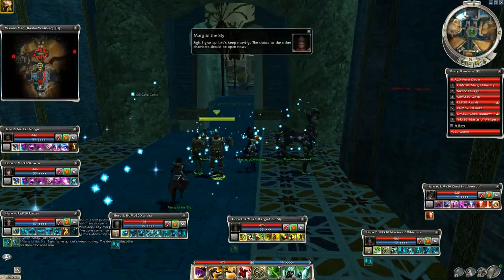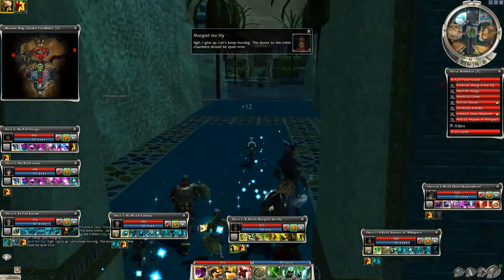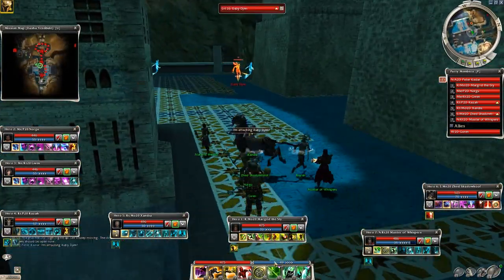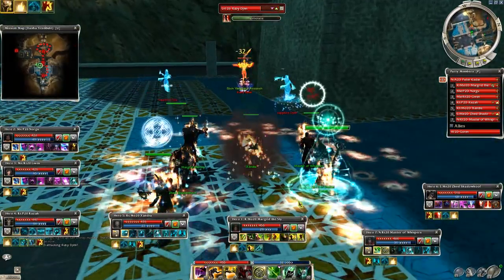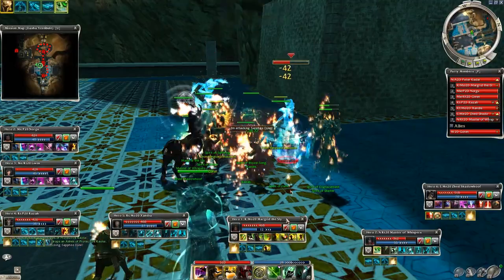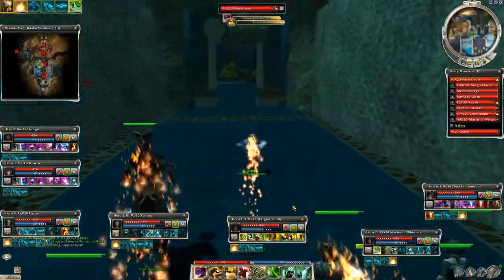Now we can go to either left or right side — it doesn't matter too much. The left side has the diamond key and the diamond chest, while the right side has the ruby chest and we already have the key for that. The only thing that matters in terms of time and simplicity is to start in the central area.